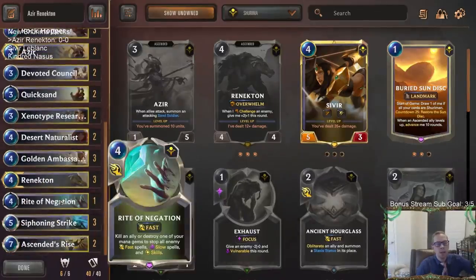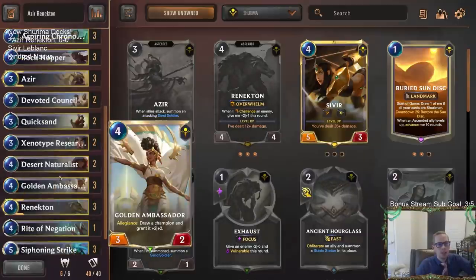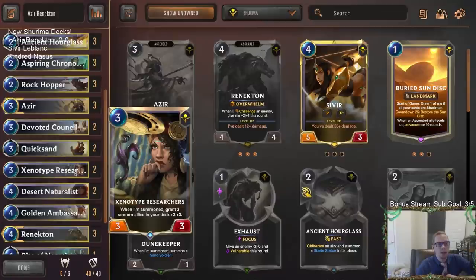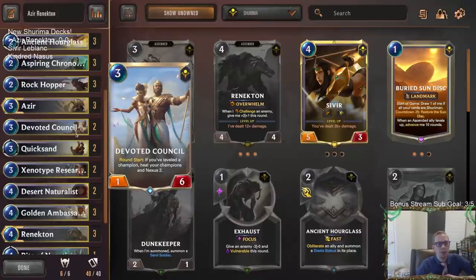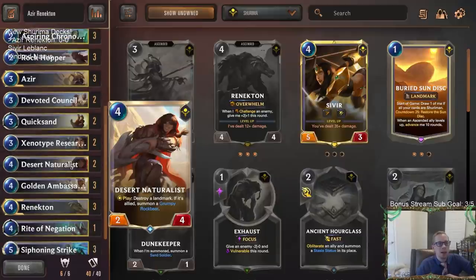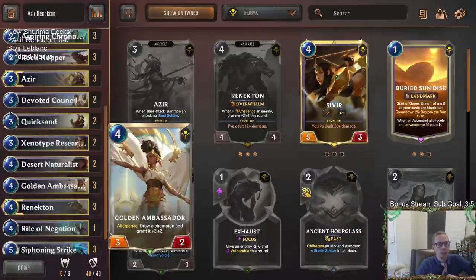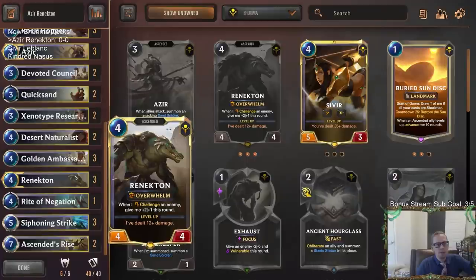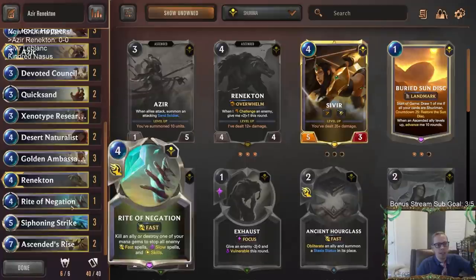When I was putting this deck together I noticed there are a lot of good units in Shurima. There are a lot of good three and four mana followers, so picking out the exact ones was kind of difficult. I'm going with a couple of Xenotype Researchers, a couple of Devoted Councils at three mana. I feel like a lot of people are going to be playing landmarks right now so I want Desert Naturalist to destroy landmarks. Golden Ambassador of course is obvious with the allegiance.